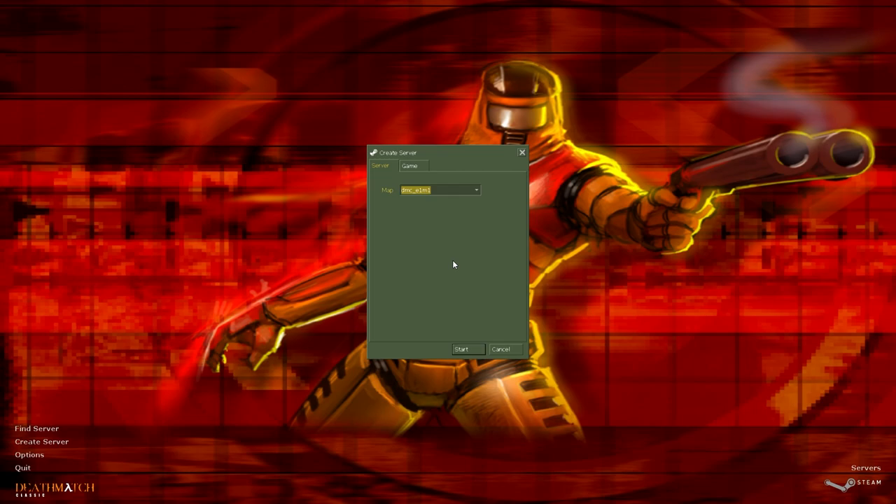It wasn't until 2016 that someone well-versed with how the Gold Source engine works actually put together a functional version of 3-Wave Capture the Flag, so you can actually play it with proper CTF mechanics. I'm not going to be showing you that because there's no bot support. It would basically just be me walking around by myself — same reason I'm not doing the CTF mode in Opposing Force. It's not really showing off a map if I'm just walking.